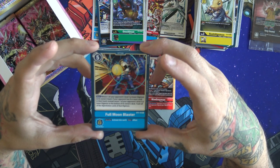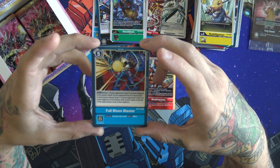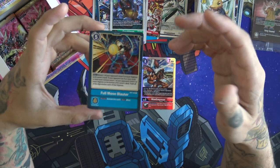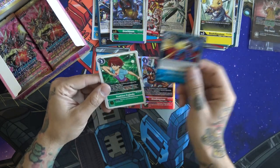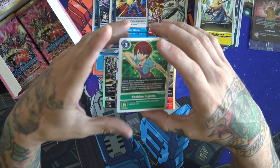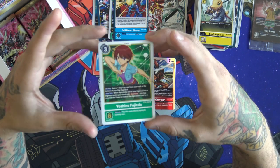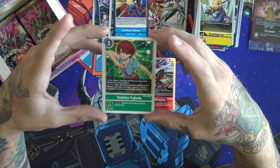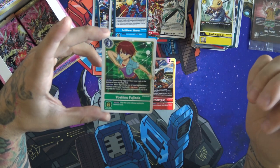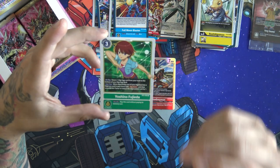Full Moon Blaster — this is a really good one. Return one of your opponent's level five or lower Digimon to its owner's hand; if your opponent has eight or more cards in their hand, instead return one of your opponent's Digimon with five or lower to the bottom of their deck and trash all the cards underneath it. A really good card to get out of your security — hits a lot of really good things. Then a Yoshino — on play, return one Digi Egg from your trash to the bottom of your Digi Egg deck. When Digivolving one of your opponent's Digimon using a Digimon in your hand with Digiburst, you may suspend this tamer to reduce that cost by one.